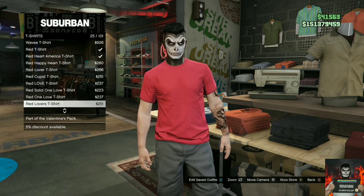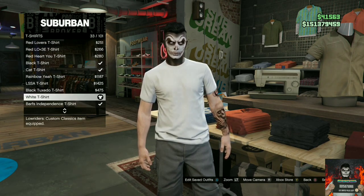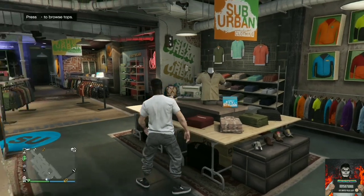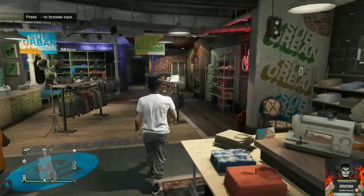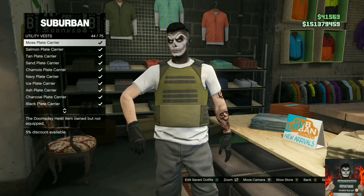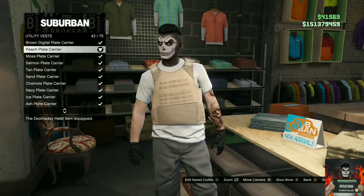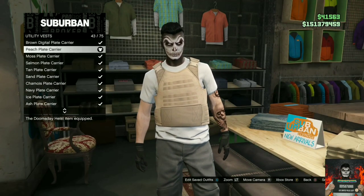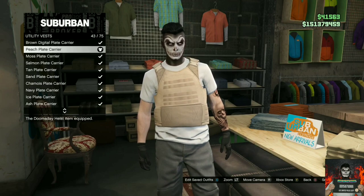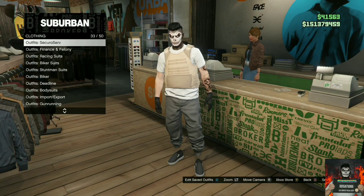You can put any t-shirt you want — it doesn't matter which t-shirt you apply, so pick any t-shirt. Then back out once, go over to the utility vest, and you will need to purchase the peach plate carrier. Once you've done that, make your way over to the front counter and save this as an outfit on slot one.